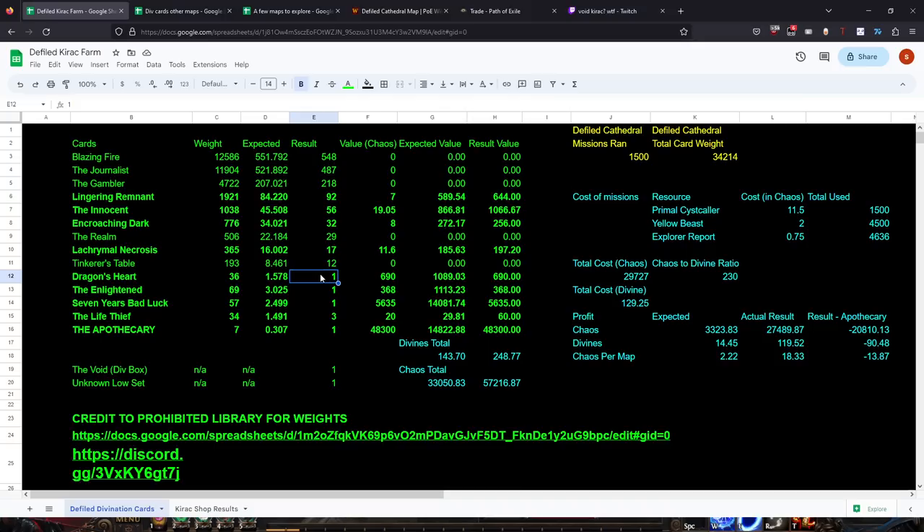It was good to confirm that Dragon Hearts can drop from this mission even though I hadn't seen one in a long time. Looking at the results versus expected, they're pretty normalized, so I don't think anything funky is happening with Kirak missions. I had originally thought maybe there are lucky Kirak missions where the weights of rarer cards get pushed, but I don't think that happens - I think I've just been abnormally lucky.